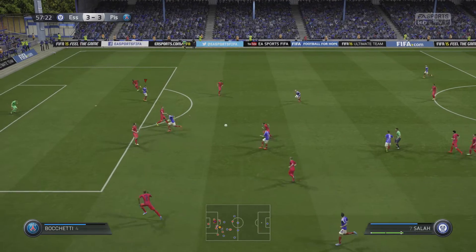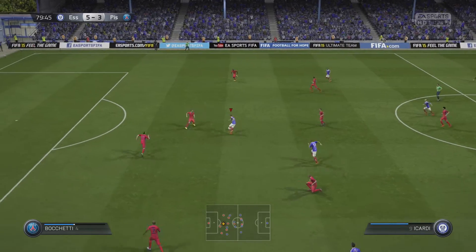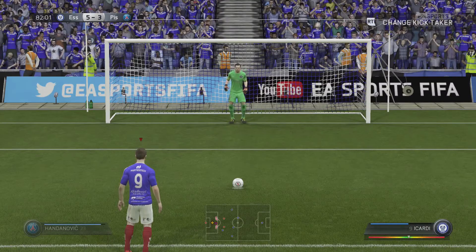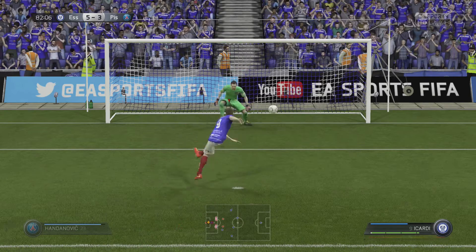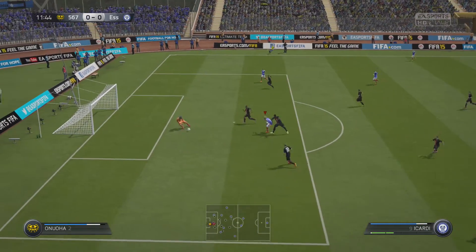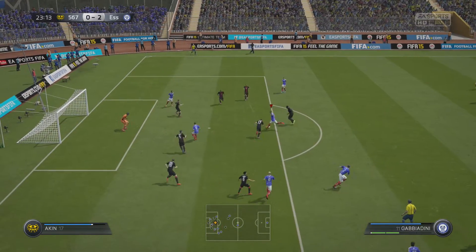He's got a really nice assist there — great ball over the top and a lovely finish. Honestly, this guy is a tank just running through on goal; he just didn't get knocked off. His strength is pretty good. I really enjoyed using this card and would highly recommend picking it up, as it is only probably about 50–60k now.